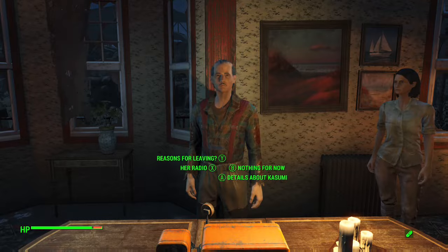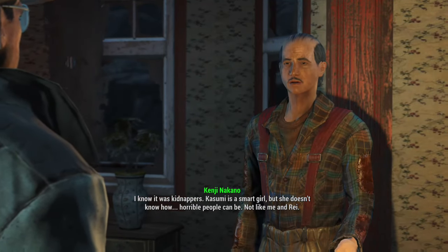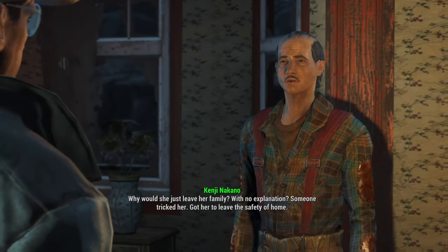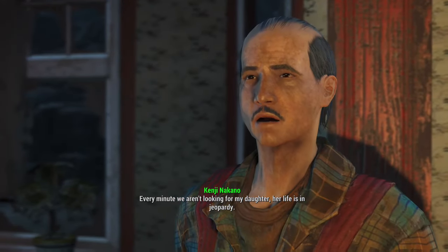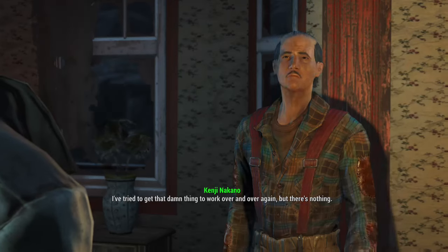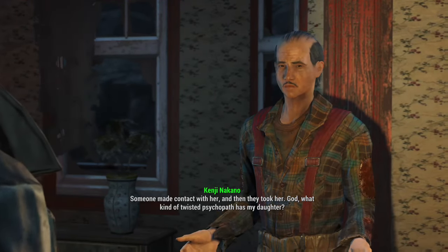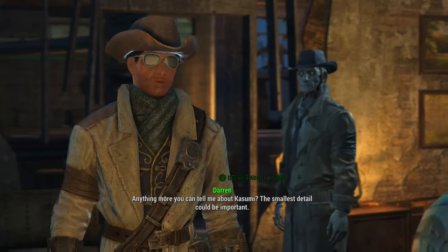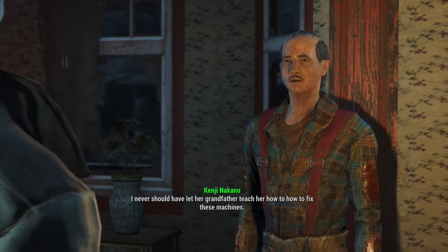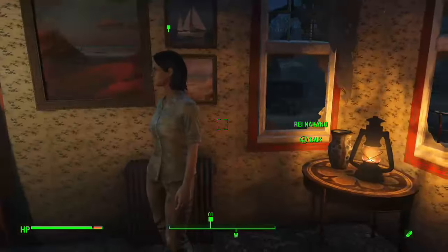Why did your daughter really leave? Kasumi is a smart girl - why would she leave her family with no explanation? Someone tricked her, got her to leave the safety of home. Tell me more about this radio she was fixing - someone made contact with her through the radio and then they took her. I never should have let her grandfather teach her how to fix these things.